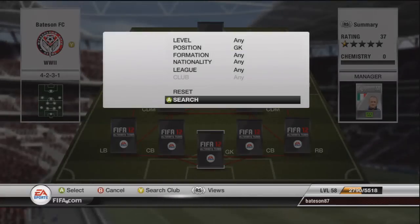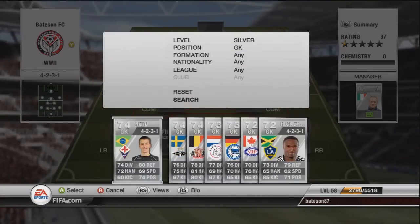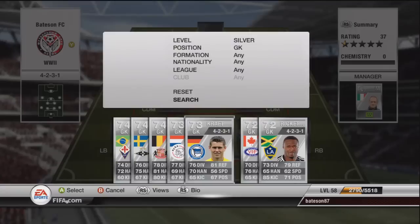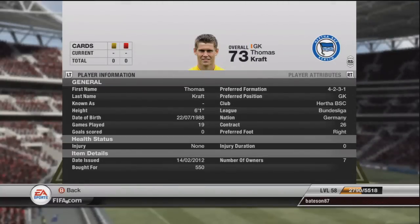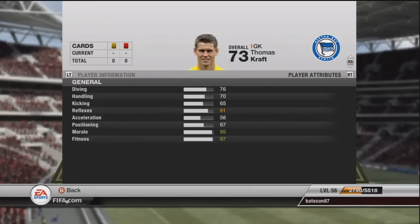We start off with a German keeper — there was an informed one, but the informed keeper is nowhere near worth 100k. So I picked up Thomas Kraft from Hertha for about 600 coins and he does the job just as well.